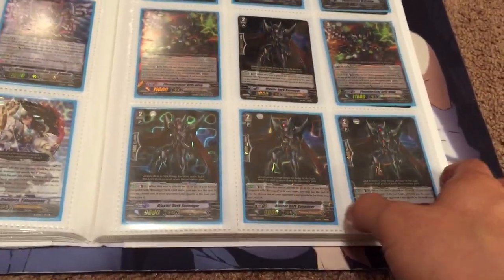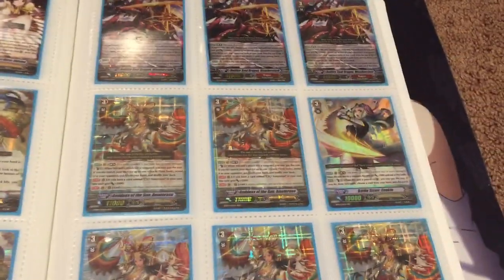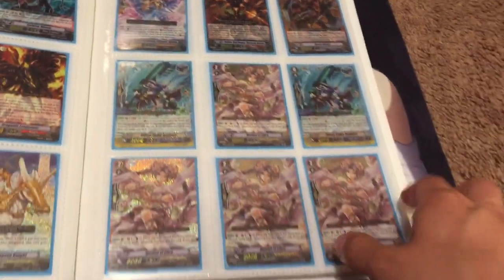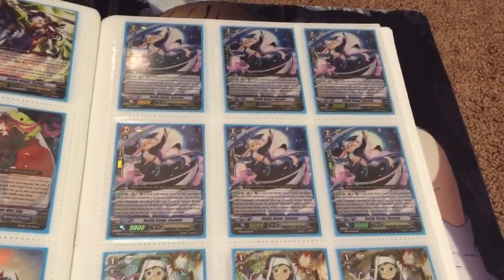We're getting those new Stride units for Chrono Dragon, Alt Mile, and a bunch of other ones as well, so we'll see how they'll change the game pace. Giving more support to those units will definitely be a big help for a lot of decks, plus more support for Mega Colony, Genesis, and Angel Feather. Some Battle Sister stuff as well — it's very nice.